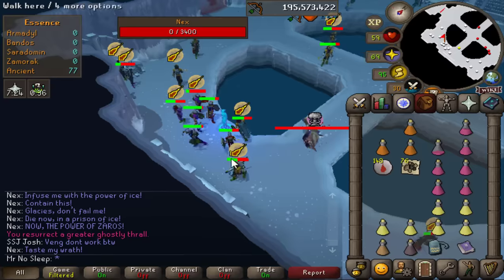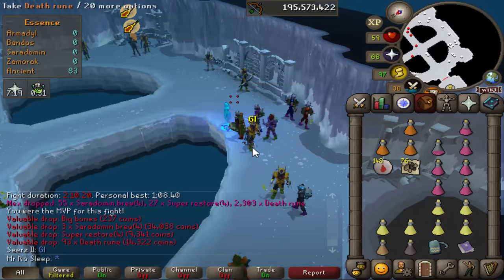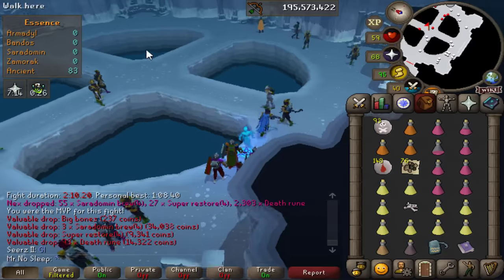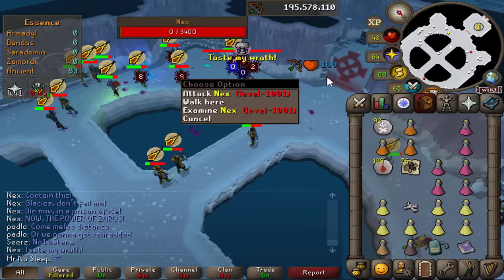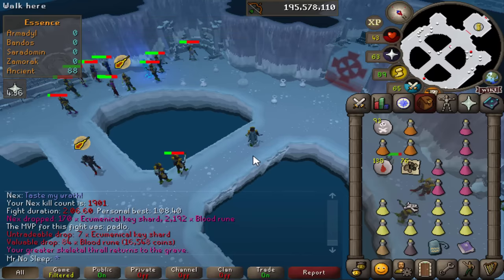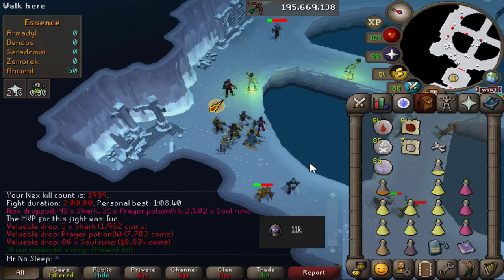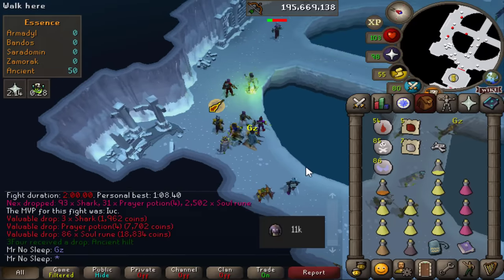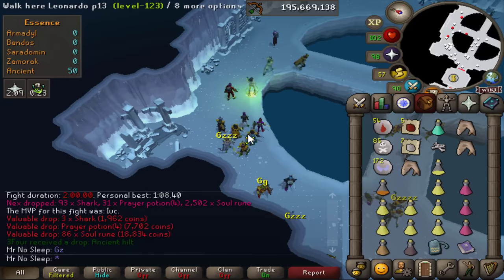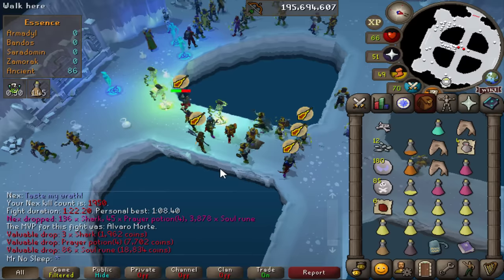Getting some good luck wishes from Sears himself - the YouTuber from a couple years back. I ran into all sorts of people at Nex during the course of the last couple of weeks. It's a pretty positive environment - a lot of nice people, a lot of helpful people. Some people come here to do combat achievements. I hear if you bring a slayer helmet it does help with the coughs. This guy here, Three Four, got an ancient hilt - the cheapest of the items but still good for the collection log.